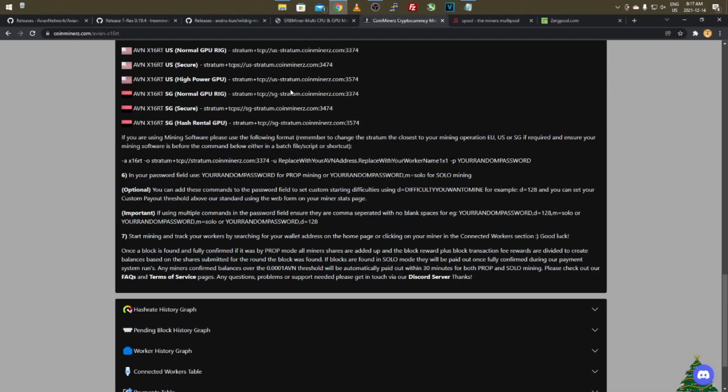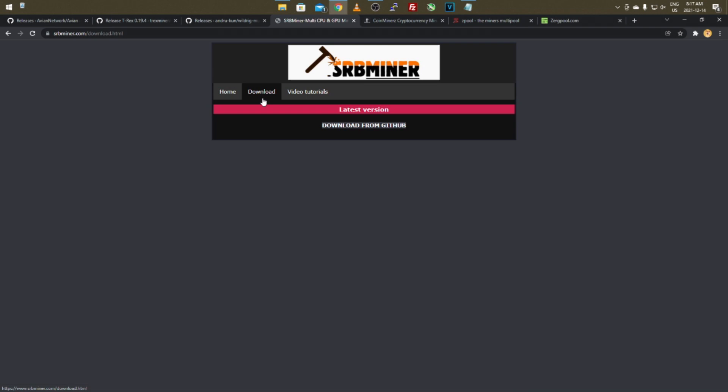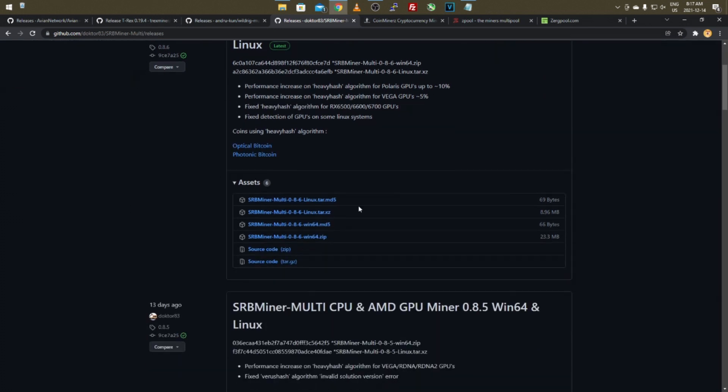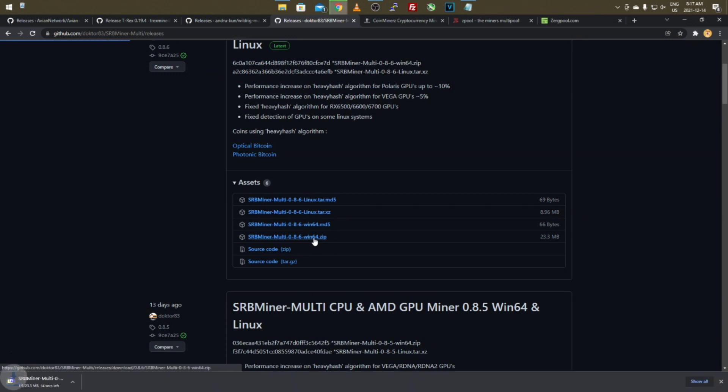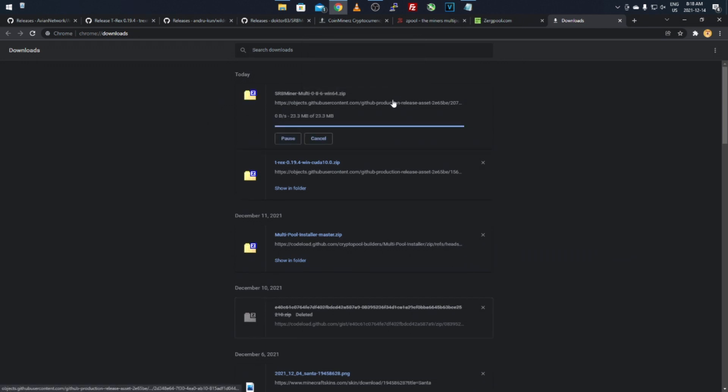Now for the CPU mining part — it's pretty much the same thing. Go to srbminer.com, which allows CPU mining — at least that's what I use, there are other options. Click Download, then Download from GitHub. It'll bring you right to the releases tab — just click whichever operating system you have and download that one. We'll go with the Windows one. Chrome may flag it, just click Keep — it's unverified because it's a miner, we all know this drill.